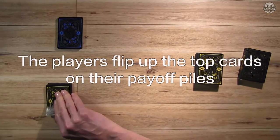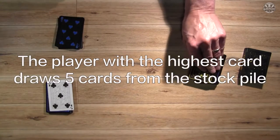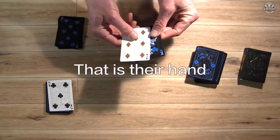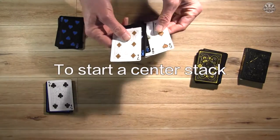The players then flip up the top card on their payoff piles and the player with the highest card begins by drawing five cards from the stockpile — that is their hand. Then they can begin play if they have an Ace or a King to start a center stack.